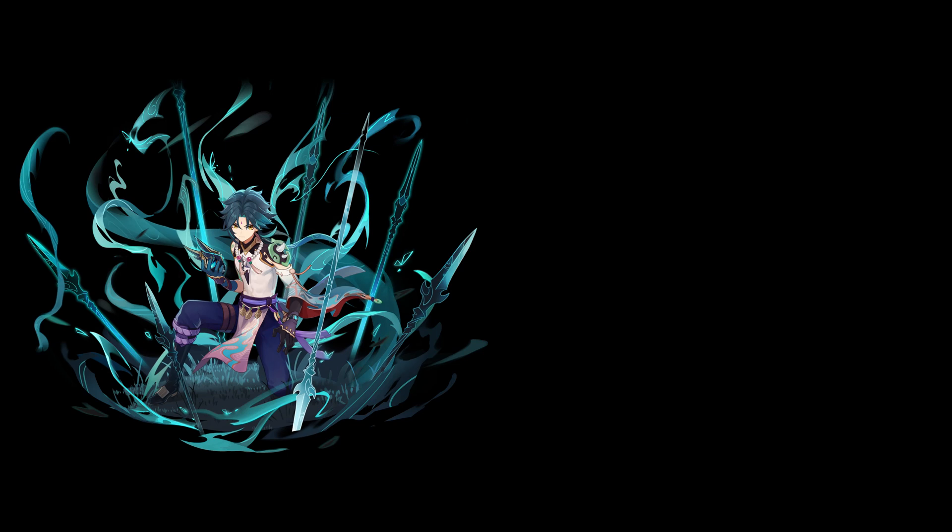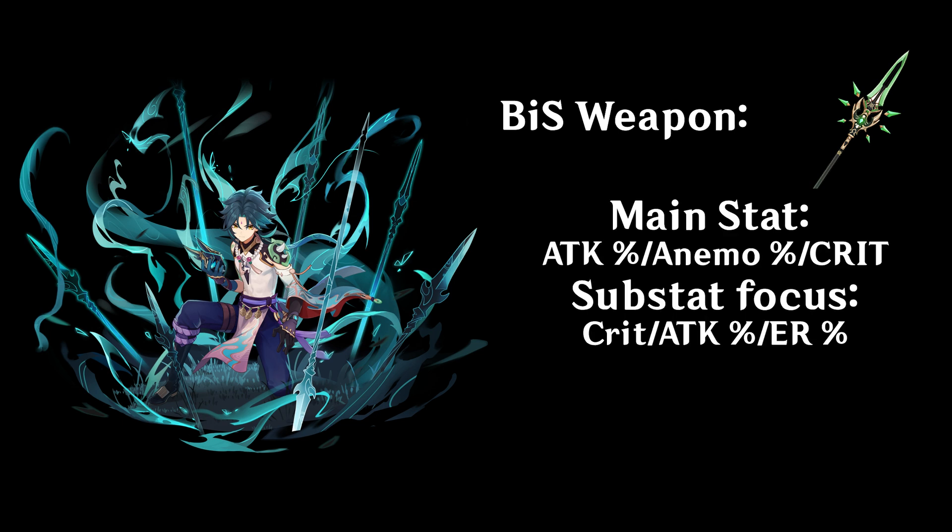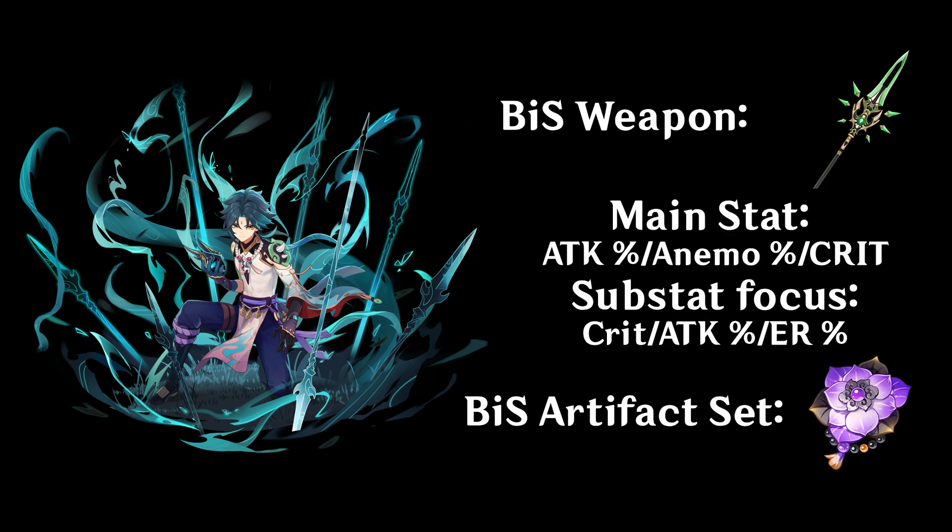Xiao is a pretty standard DPS character, with his best-in-slot weapon being the Primordial Jade Winged Spear. His artifact mainstats should be Attack, Anemo, Crit, and his ideal artifact set would be the new 4-piece Vermillion Hereafter set.